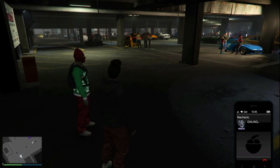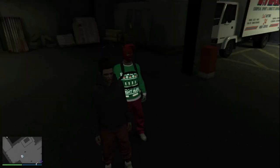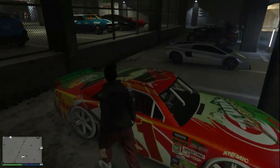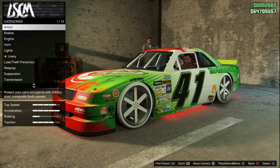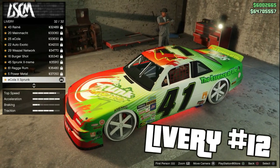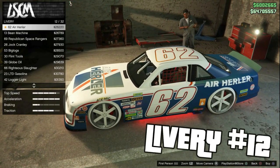We're going to be needing this Hot Ring Salieri and we're going to be putting a particular livery on it in order to merge it and get that Christmas car. Once you have called out the Hot Ring Salieri, locate it, jump in the vehicle, then press right on the d-pad to take it into the mod shop. Once in the mod shop, put any modifications you'd like to merge onto it, and then when you get to the liveries, look for Special Livery number 12 — go ahead and put Livery number 12 on it.